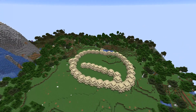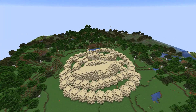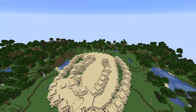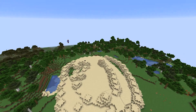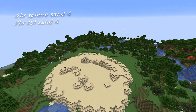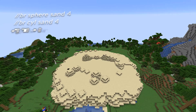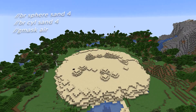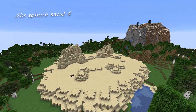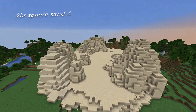I should explain what I'm doing — in the top right corner I'll put the commands I'm using. I'm using a brush for most of this. I start by applying a brush to an item: the first one for spheres is //brush sphere sand and then the radius. I'm also using brush cyl to make a flat cylinder with sand. Keep in mind you also need the gmask for air so you only edit air blocks and don't destroy anything you've already built. For the mountains I'm still using the sphere and just drawing with it.